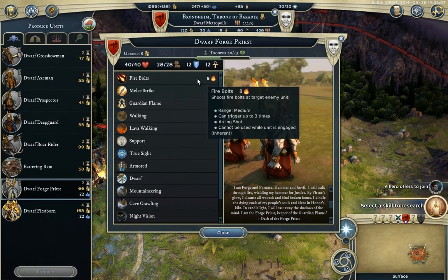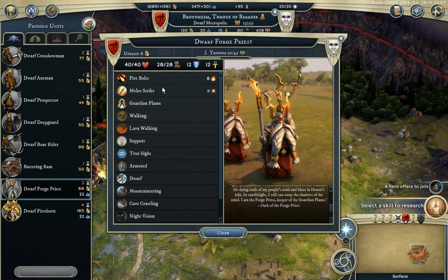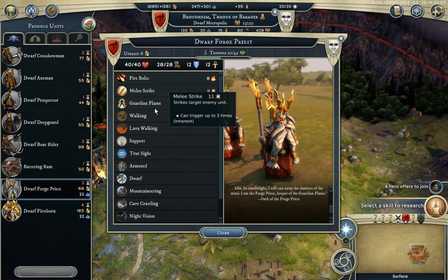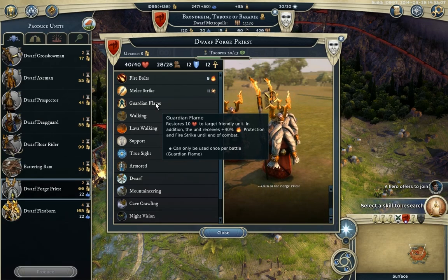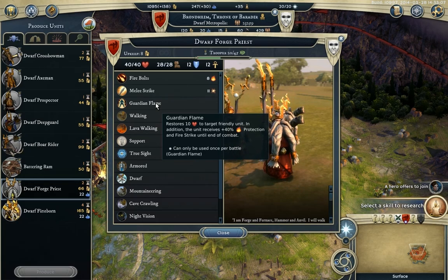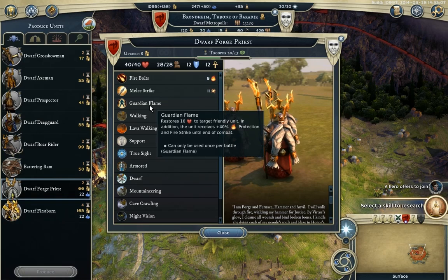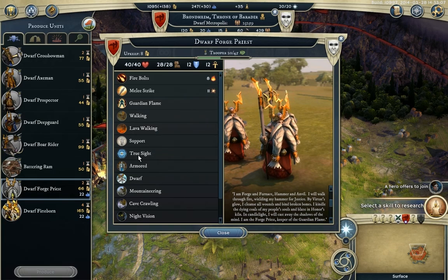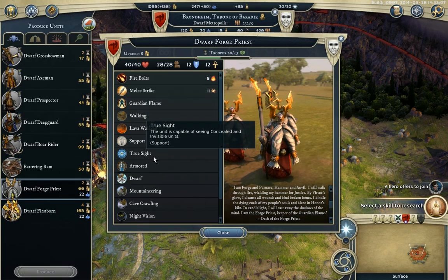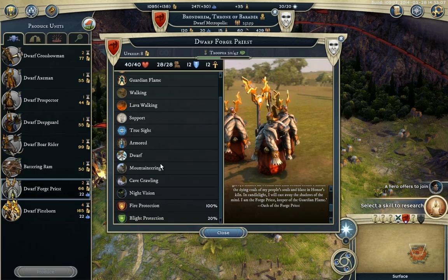Up to 3 times, once per action point, the fire bolts deal 8 fire damage. It's also arcing so it'll go up and over obstacles. They deal 11 physical damage in melee combat. They have a very nice ability called Guardian Flame — basically a heal that also gives the unit 40% fire protection. Fire Strike gives all of your melee strikes an extra fire damage. They can walk on lava — one of the very few units that can do it. All support units gain True Sight so they can see invisible or concealed units. They're armored so they actually have 14 defense, and then all the dwarven abilities.